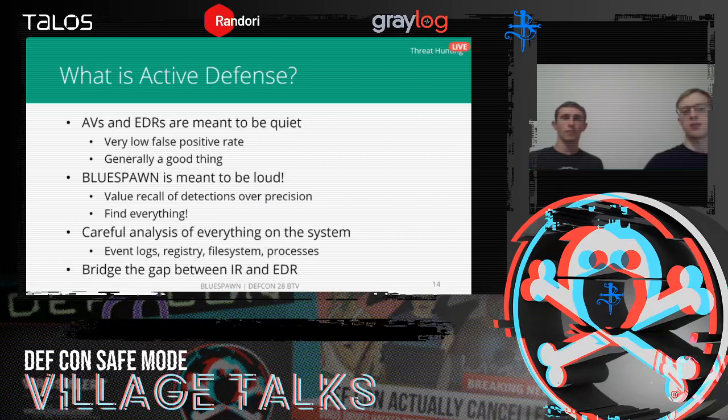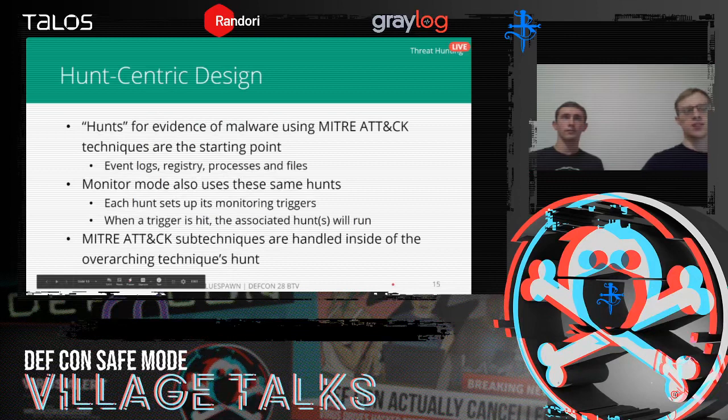Originally, Blue Spawn worked by performing a scan of the system at a point in time to identify all current threats — registry scans, file scans, process scans — but trying to be more in-depth with more focus on finding anything not normal. Part of what makes Blue Spawn different is we also factor event logs into our hunts, correlating Windows events with what's currently on the system. As we moved towards continuous monitoring, we extended these hunts to run as needed. MITRE recently released sub-techniques, and Blue Spawn has moved to handle those by making each hunt responsible for all sub-techniques that fall under it.